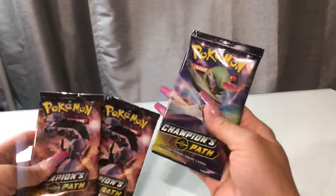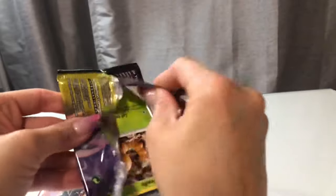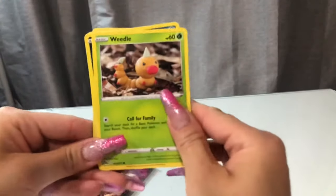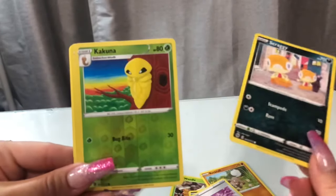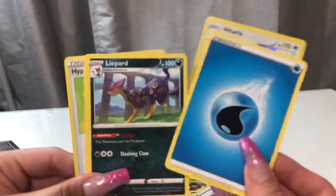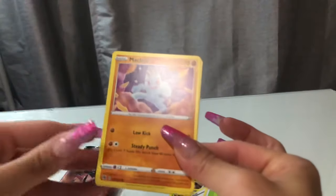So we have Weedle, Zigzagoon, Rockruff, Full Heel, Scraggy, Kakuna — really? Oh my goodness. Champion's craft so far. Yikes.